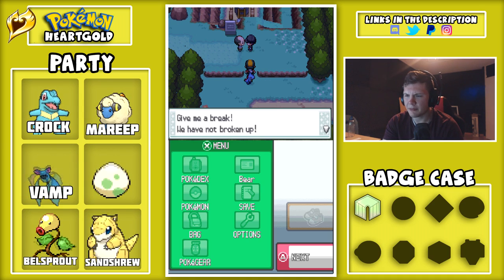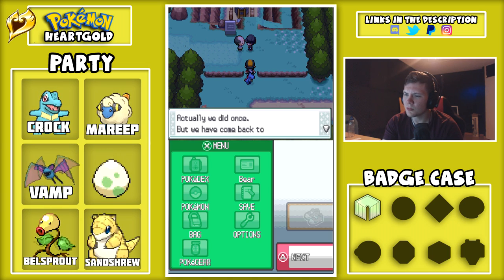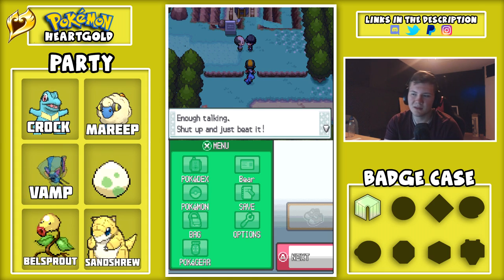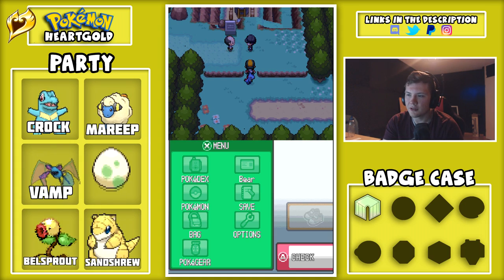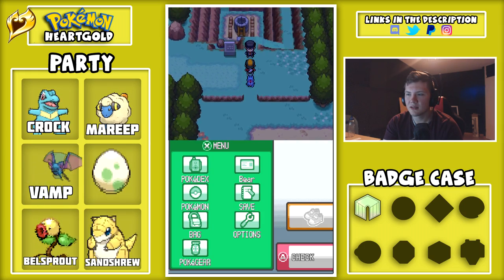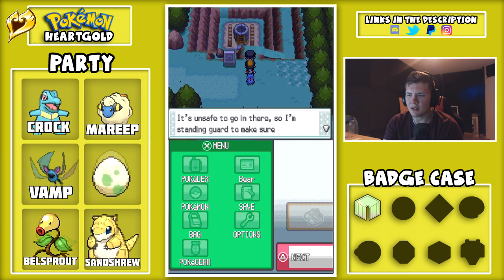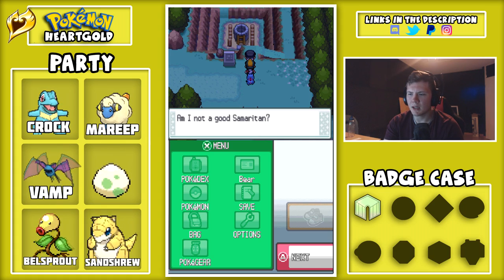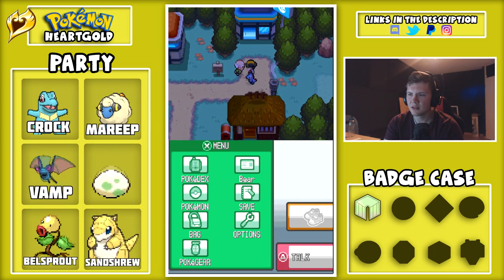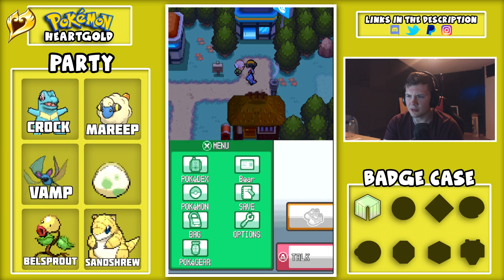Team Rocket: 'We broke up a while ago — but we have come back to pursue Giovanni's ambitions.' Enough talking. That's what they did — they just want to fight. It's unsafe to go in here so they're standing guard. Slowpoke have disappeared from town, and their tails are being sold somewhere — somebody tried to sell one of their tails. Did you come here to get Kurt to make you some Pokeballs? A lot of people just do that.